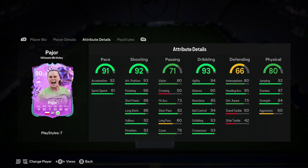Oh my god — 91 pace, stupidly good shooting. Passing's a bit mid, but nothing really bad — just long passing that lets her down. Stupidly good dribbling, defending's decent, and physicality's also great. Insane. This card is insane, lads.